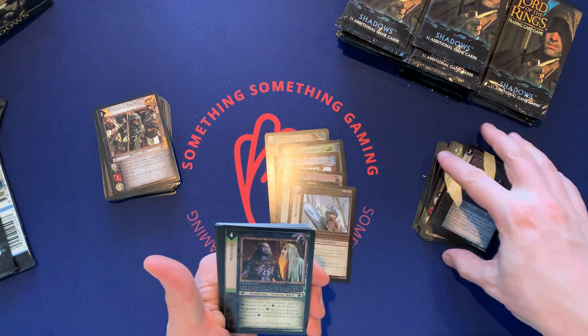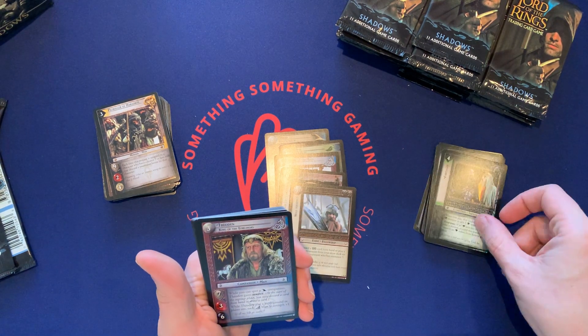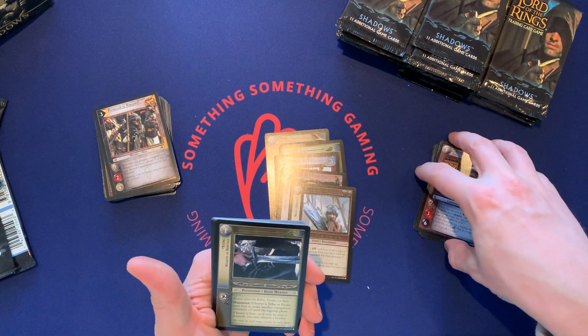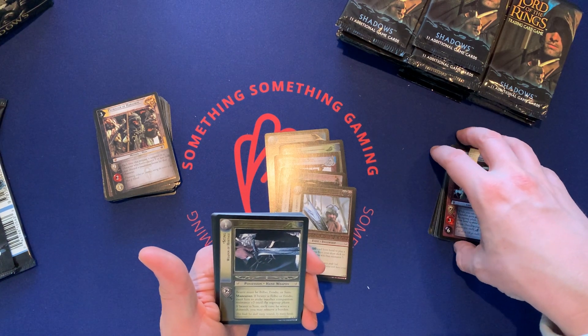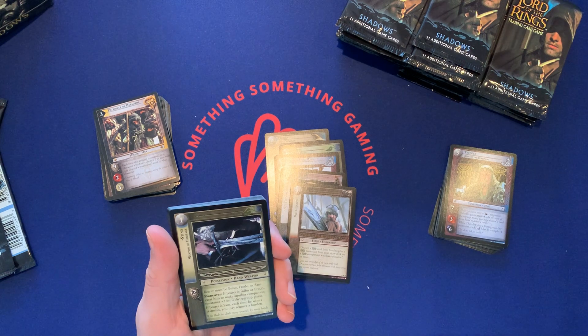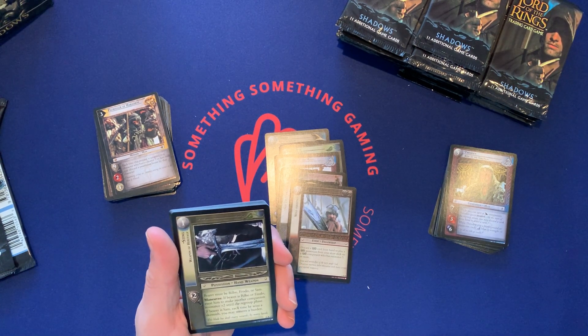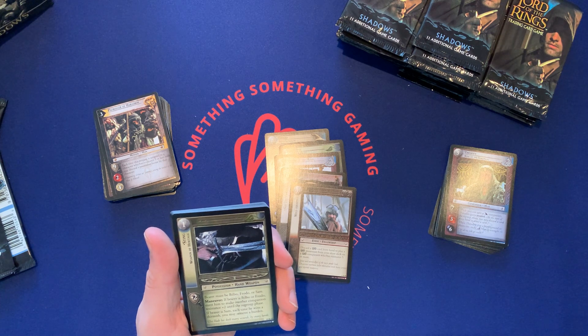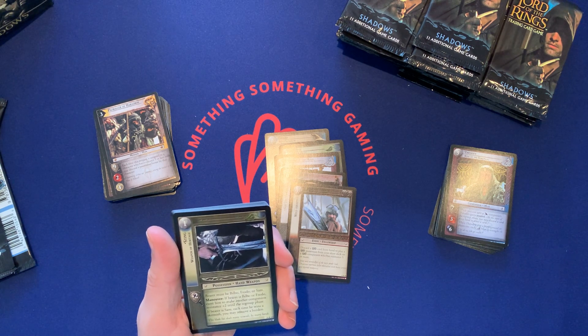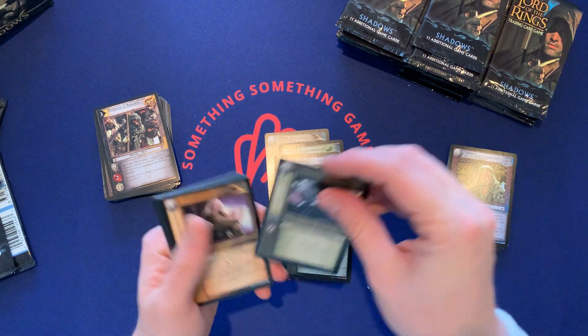Dark Wings, Fortitude. Oh look, there's F5 stuff that happens — a Theoden and Sting. Nice. I don't know if I have Sting before, but this is great. Bearer must be Bilbo, Frodo, or Sam. During Maneuver, if Bearer is Bilbo or Frodo, exert him to make another companion's resistance plus two until Regroup phase. If Bearer is Sam, each time he wins a skirmish, you may remove a burden. Feels like a Sam card, I would say.